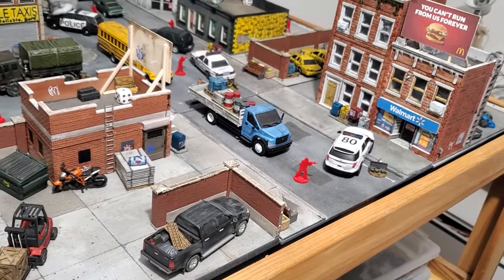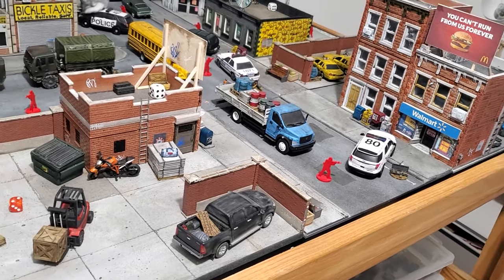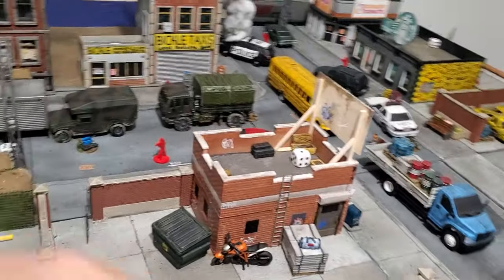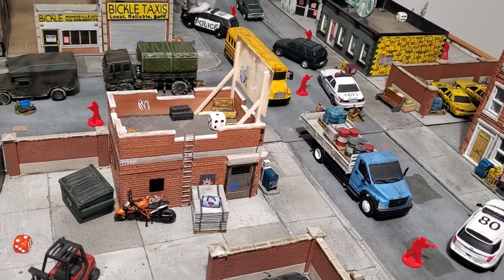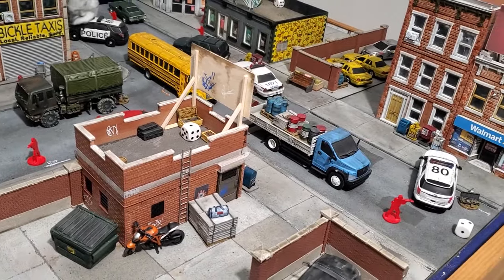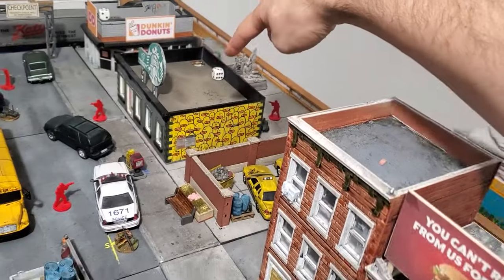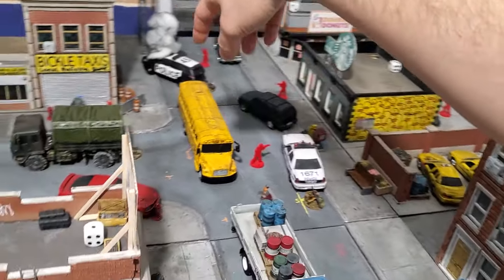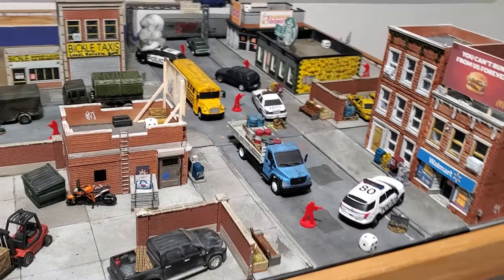The next step is to place the spawn points. Spawn points are locations where additional infected can enter the board when noises are made. You need to place 6 of them and mark them with a D6. I have number 3 on the back of the Starbucks, number 4 at that building, and two others for 5 and 6. We'll cover how it works during the video.